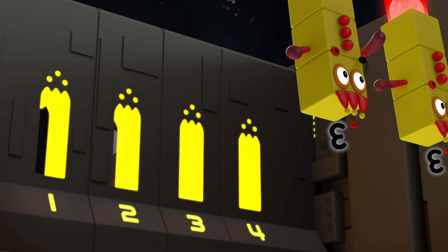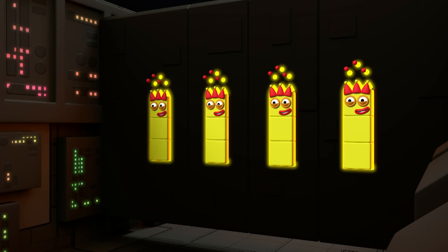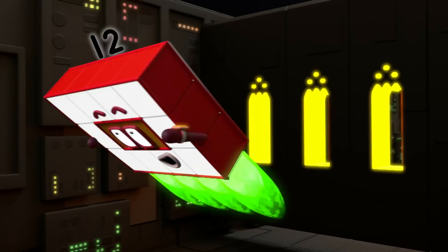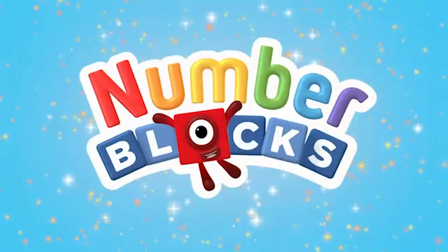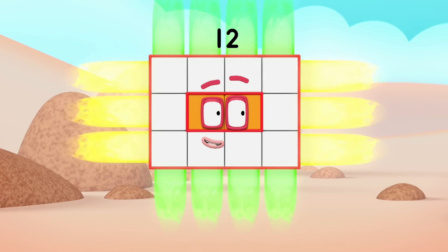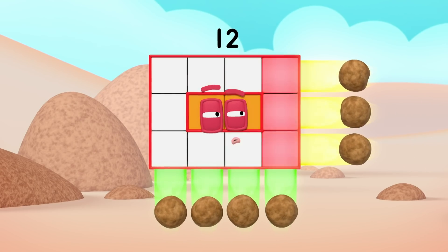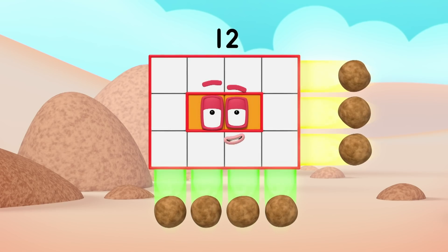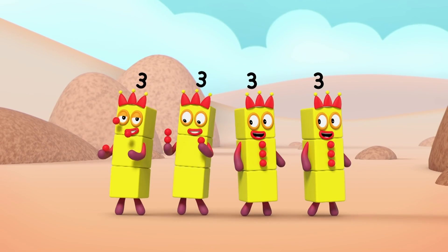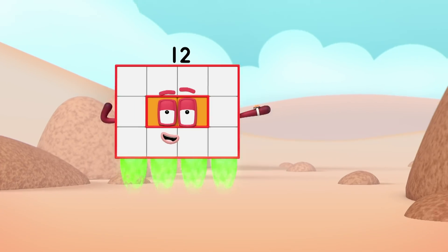Four threes! Look at me! You can count on us with an autobus! Four by three's my next array. Four lots of three, you could put it that way. And this rectangular display is about to show you how it's made. Break away! Four threes! Look at me!